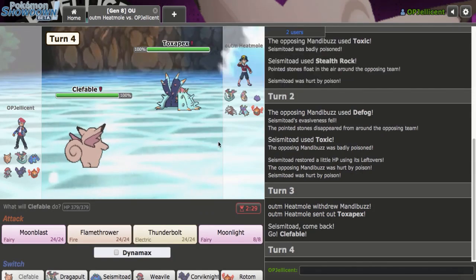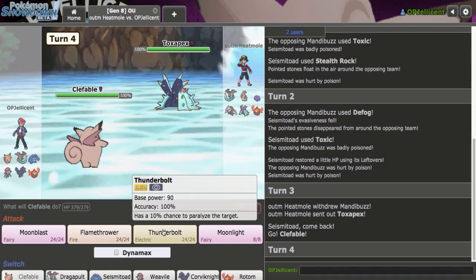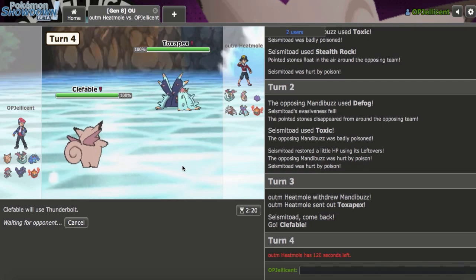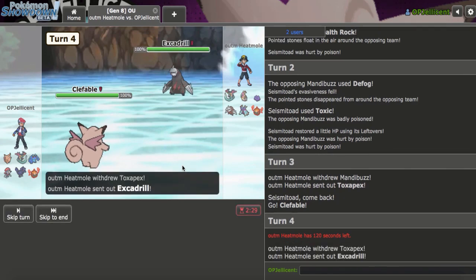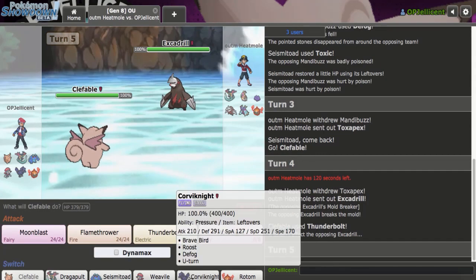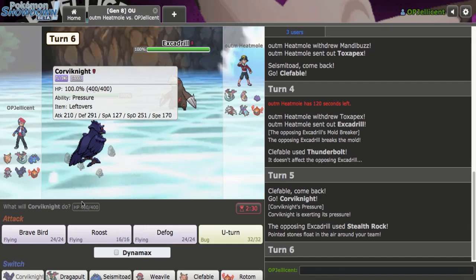They really did pivot out. I should have gone for Rocks again. I think I could just go for Thunderbolt — I have a safe switch into Excadrill with Corviknight so I'm not too worried. They could go to Rotom-Heat, but that would give me my Seismitoad again. They could also just stand in and get up a Toxic Spike. Let's see how much Thunderbolt does — I think they're going Rotom or Drill, but I don't want to predict yet. They go Drill, so I bring in Corviknight and Defog immediately.